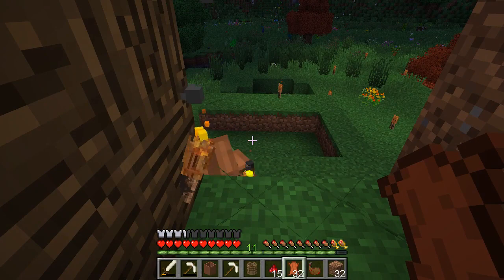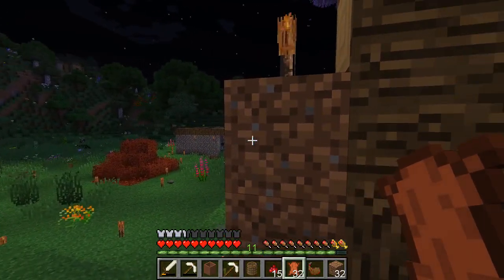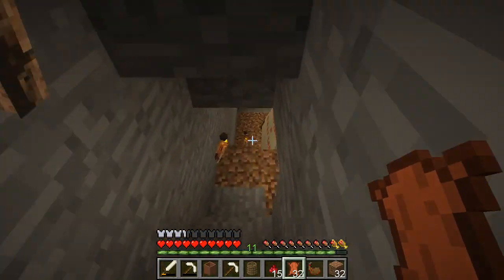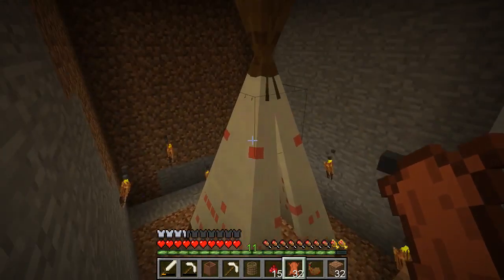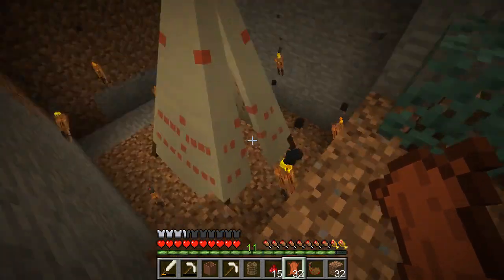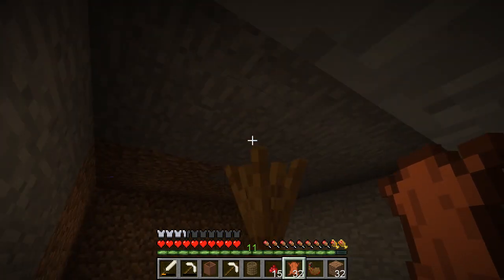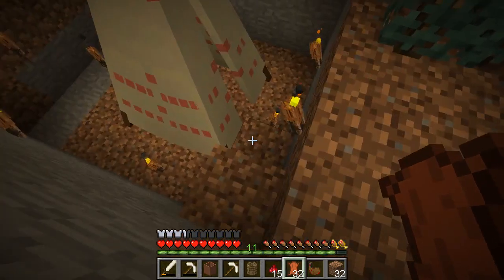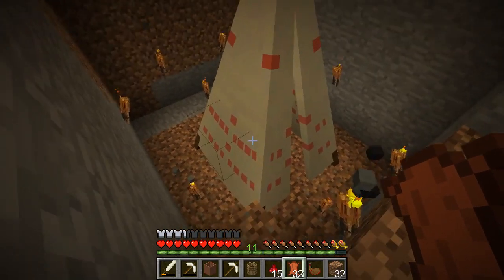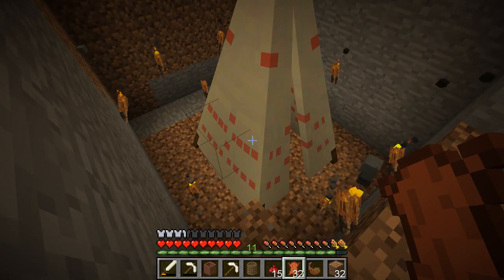Luckily it didn't get destroyed. The horses are fine. I had to rebuild the wall once. In like 2 hours of play I had to do that. I got it to work down here. Apparently this thing had to be 6 tall and something like 5 wide. It was ridiculously big. I thought it was a skylight thing but apparently not. I got it to work down here after I played around with it in a creative world a couple times to see how to get the thing to sit down.